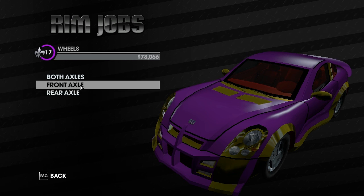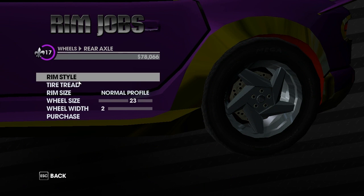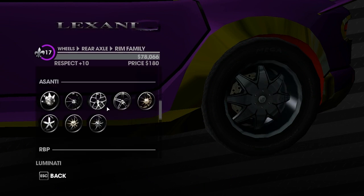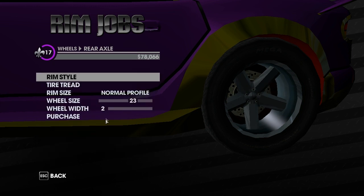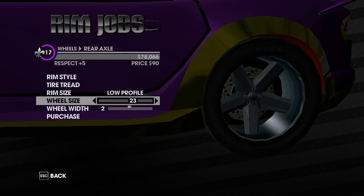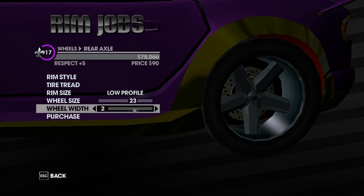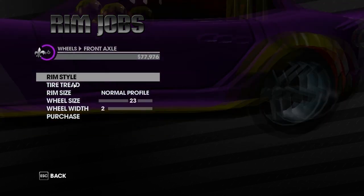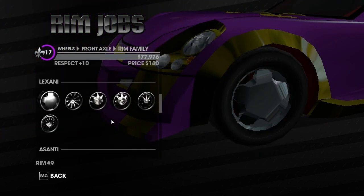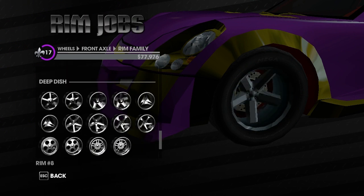Then you can change the wheels, which mainly I do separately. So choose the style first, then choose the profile, the size, and the width. And obviously do the same for the front, which are slightly different sizes so the car doesn't look shit.